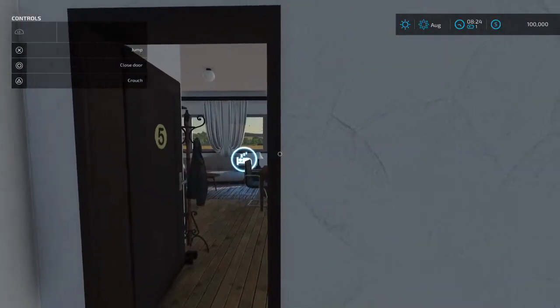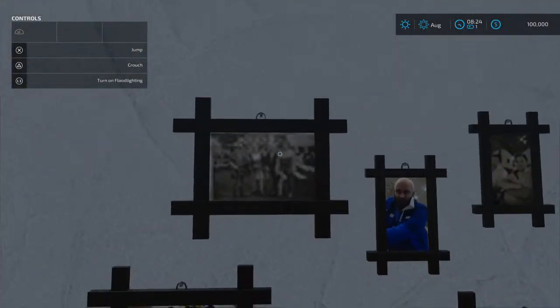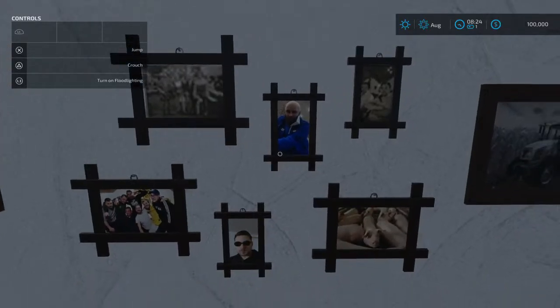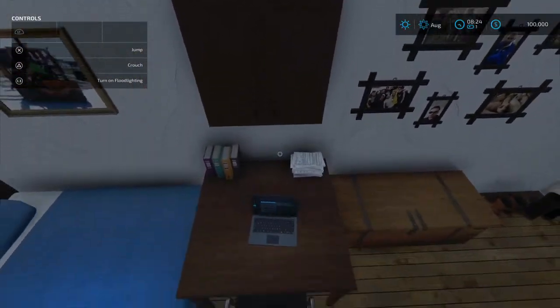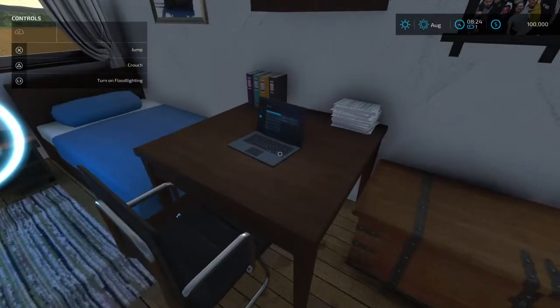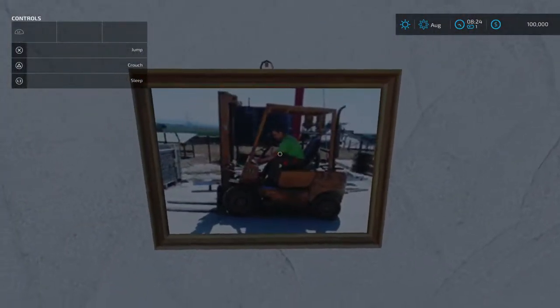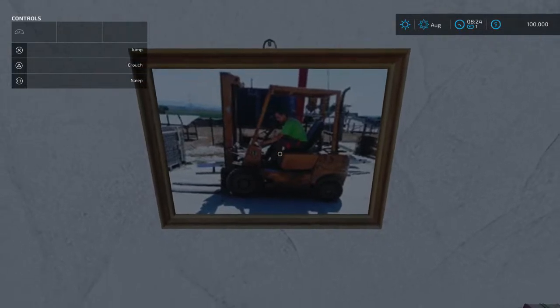We can open this door - this is our sleeping quarters right here. Some different pictures of people and stuff. Hey, I've got a laptop - I can't pick it up though. That looked like me on my first day trying to operate a forklift at the dealership.